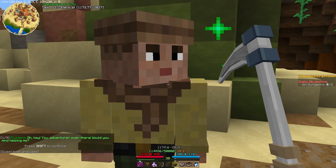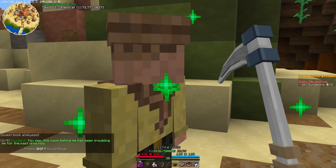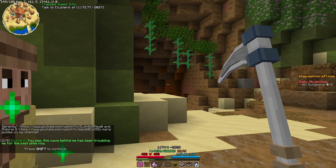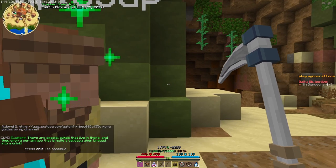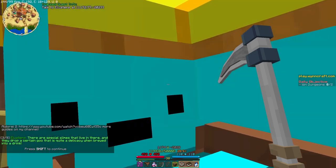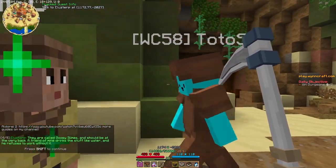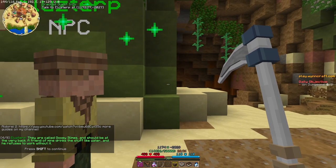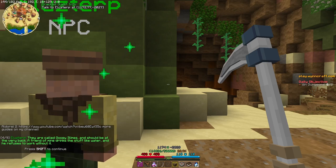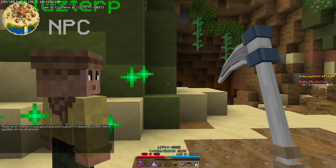An NPC — 'Hey, adventurer over there, would you mind helping me?' Of course I love helping NPCs! 'This cave behind me has been there for a while. There are special slimes that live in there and they drop a certain goo that is quite delicious, brewed into a drink.' Great — they're called Gooey Slimes, what a creative name.